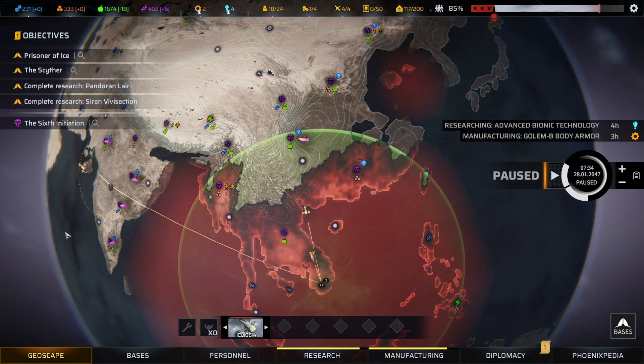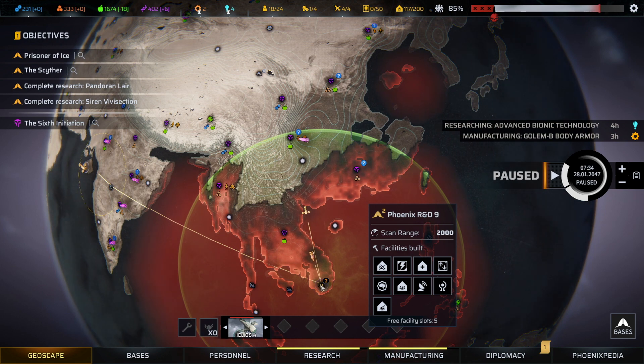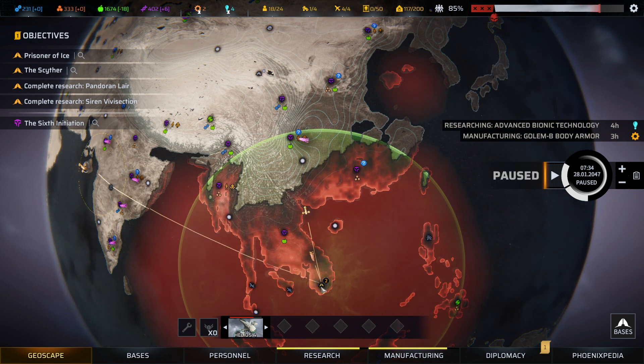Hello everybody, this is ZigZagZag coming to you from somewhere in this world. We're back to continue our playthrough of Phoenix Point: The Year One Edition. I think this will be the mission where we finally get our Tiamat up to this scavenging site. We're going to use the Scarab to offload and help us pick up all the goods. We're facing the Pure up here, so we'll make sure any snipers and heavies we have come along on this mission.